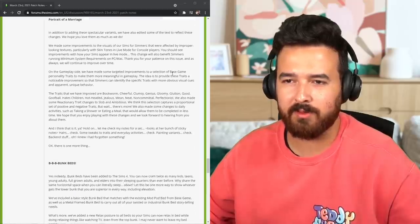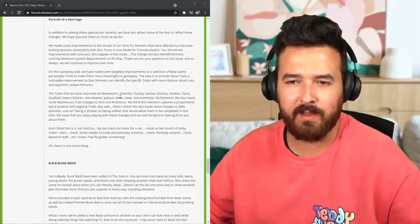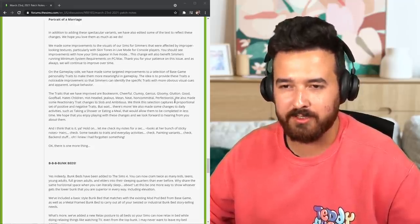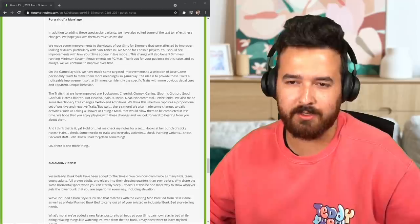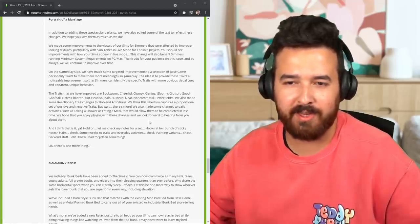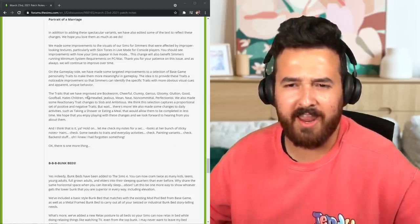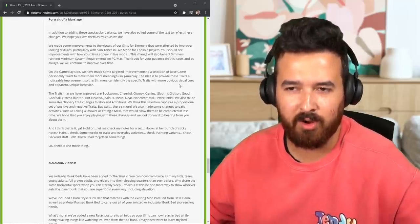Here's about the traits. The idea is to provide these traits a noticeable improvement so that simmers can identify specific traits with more obvious visual cues. The traits that have been improved are: bookworm, cheerful, clumsy, genius, gloomy, glutton, good, goofball, hates children, hotheaded, jealous, mean, neat, non-committal, perfectionist. They also made some reactionary trait changes to slob and ambitious. They've also made taking showers and eating a meal complete in less time.